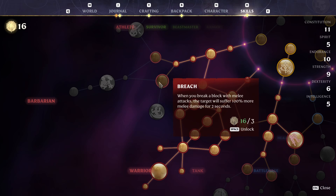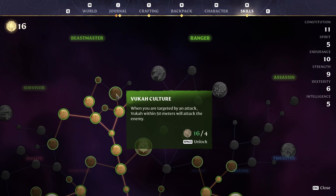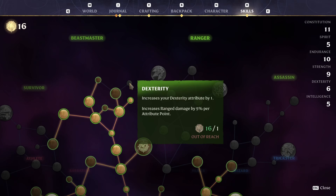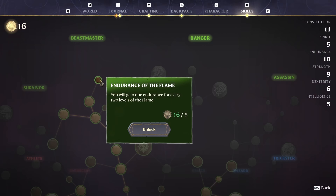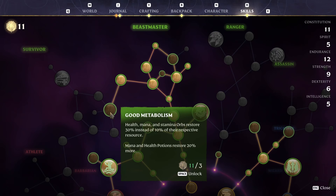I think that's the highest-up one. We've got 23 points to spend, so let's go ahead and do that. Increase consciousness — more hit points, thank you, that will be helpful. Tower: when there are three or more enemies within 20 meters you suffer 10% less physical damage. Warden: when there are three or more enemies within 20 meters you suffer 15% less magical damage.